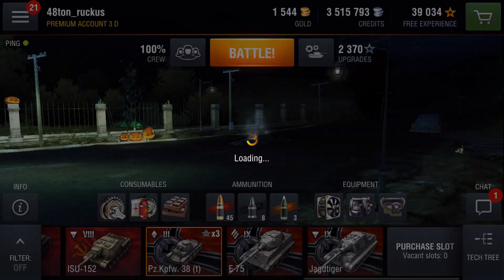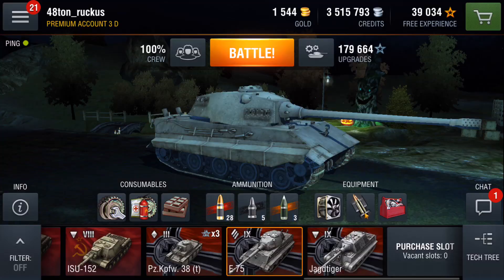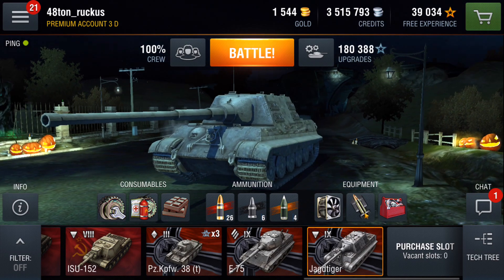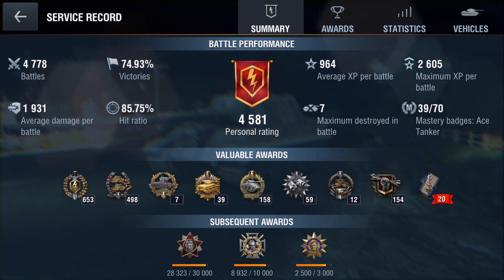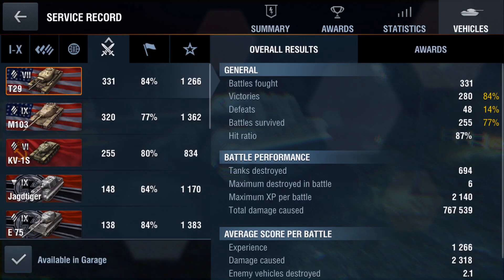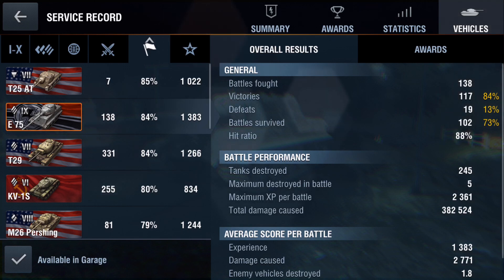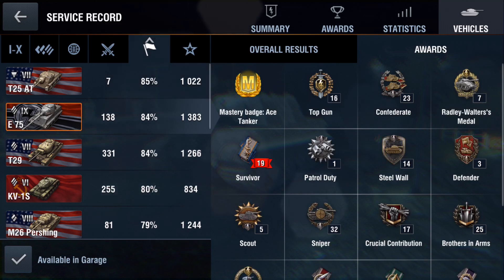I've got the Panzer Kampfwagen 38(t) at tier 3 — my very modest progression towards the Maus. The E75 is now fully upgraded and has quickly become one of my favourite vehicles — the thing is a monster. The Jagdtiger only gets played every now and again; it's still sitting halfway towards the tier 10 Jagdpanzer E100. My service record shows just under 4,800 games, with win rate slowly climbing towards 75%, largely thanks to the fully upgraded E75 at 84% win rate. I generally only play the E75 in a platoon, whereas the T29 I play half solo — so tier for tier I'd still say the T29 is the most powerful vehicle in the game.